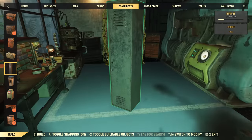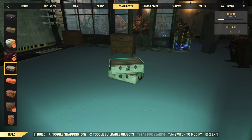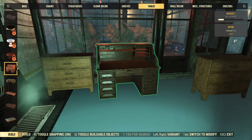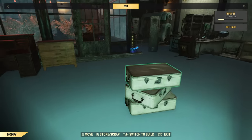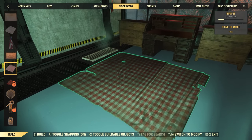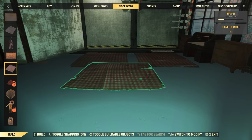One of the problems with the regular camp system is that if you put a door in before you've finished your build, they get in the way because you can't open them from within the build menu. With the changes inside shelters, you can literally pick it up, dump it any old place so it's out of the way, and then put it back when you're done. It's a little detail, but it adds to quality of life and definitely makes life a bit easier.